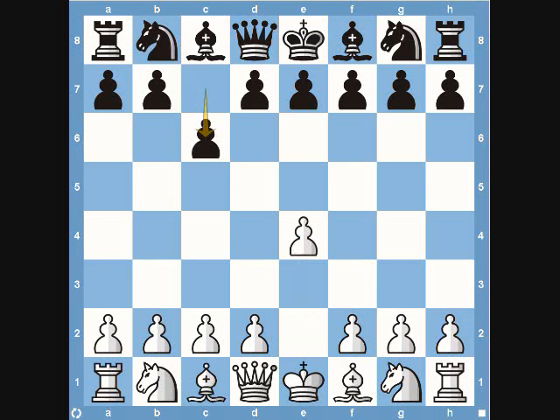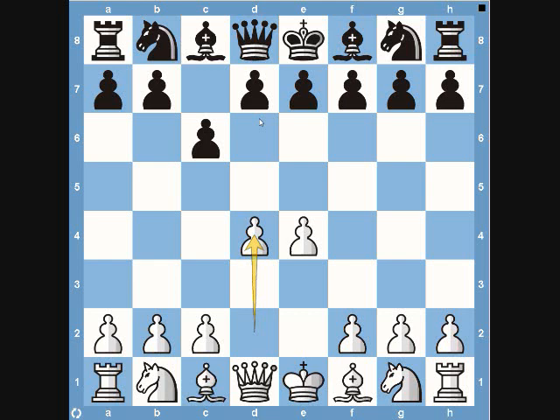Tal playing the white pieces started with e4, responded by c6, d4, and d6. A lot of times now you'll just see pawn to d5, the Caro-Kann. But Vladimir did have a lot of success at this time with pawn to d6 — it's a kind of waiting move, not trying to really control the center right away, but also letting Tal pretty much dominate the center.